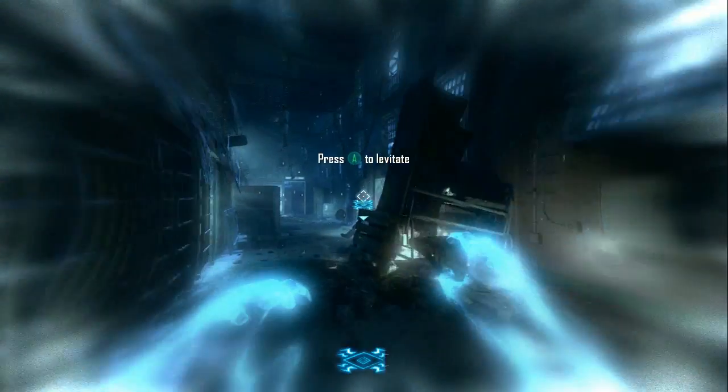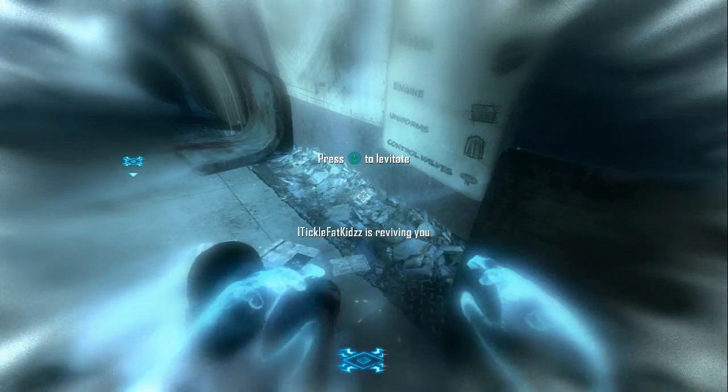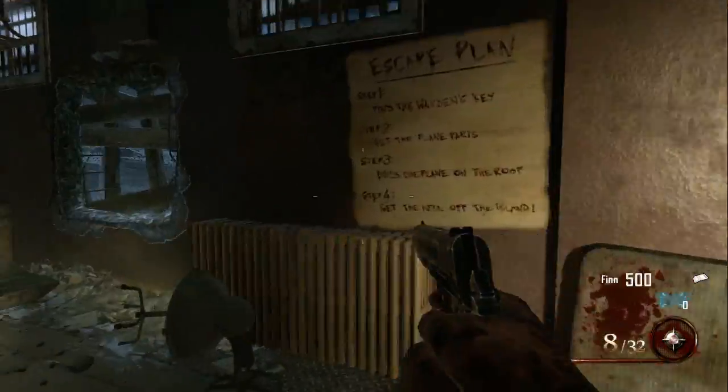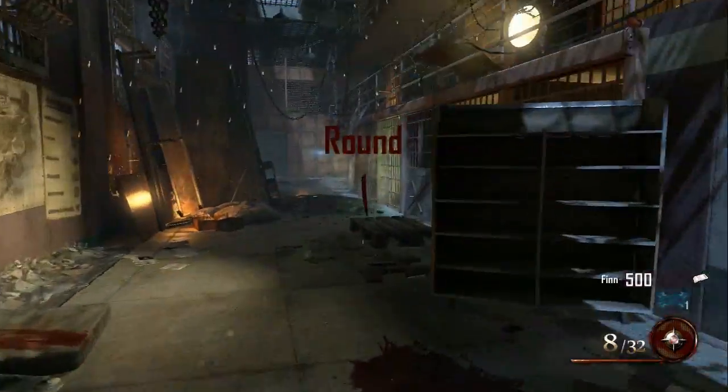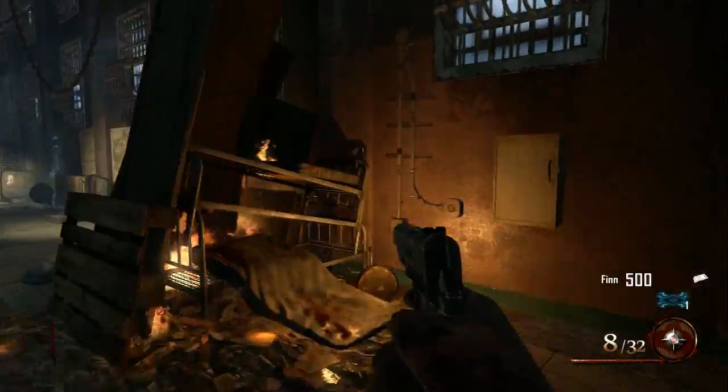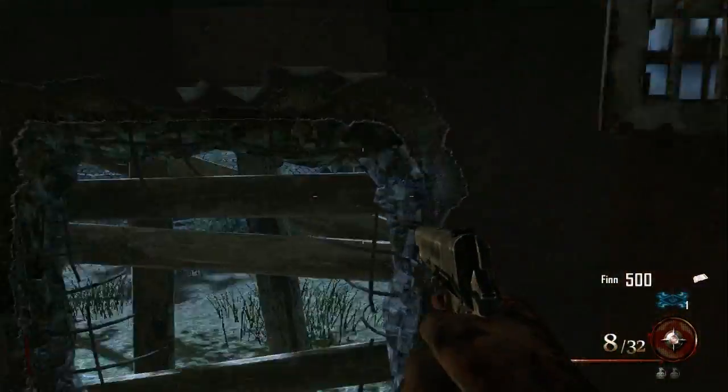It's your boy BexTech here and today I'm going to show you guys how to get the Warden's Keys on Mod of the Dead. It's very easy to do and very simple. All you want to do is revive yourself out of Purgatory mode, build up a thousand points, and stay in the starting room.